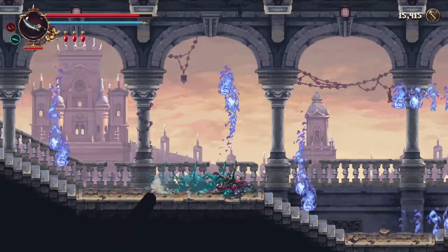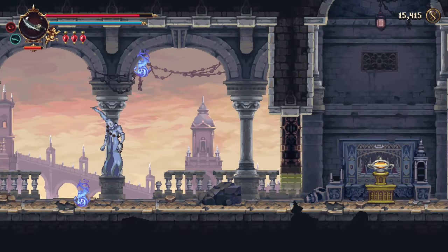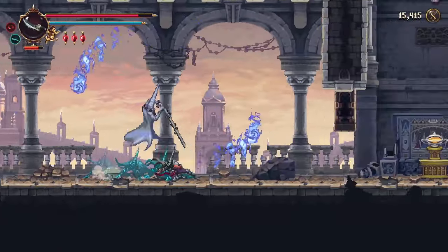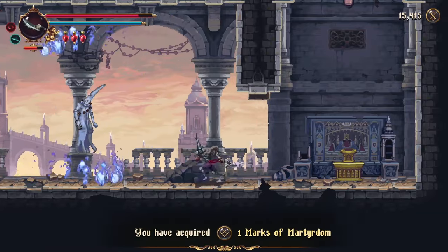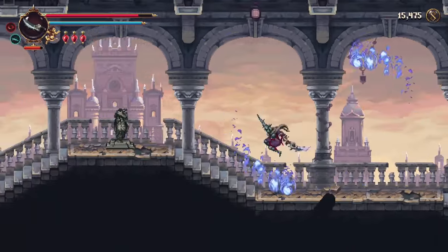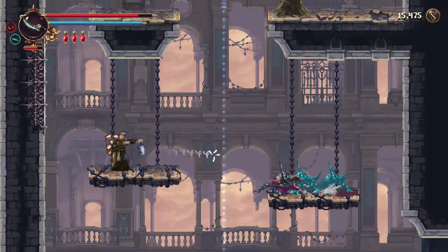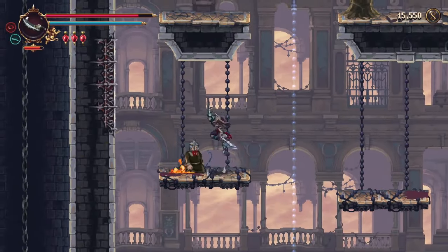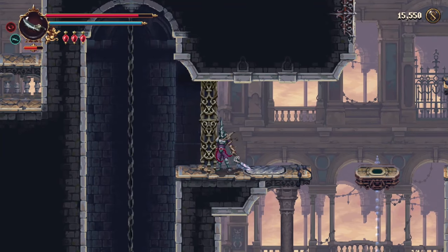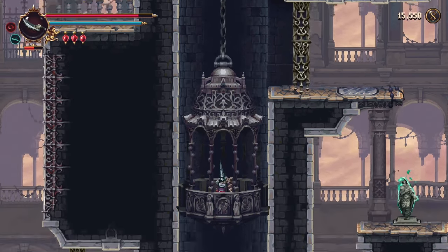Don't forget to trigger that statue - I almost did. Raise that time gate and continue to the right. Almost at the end guys, about three minutes away. Kill the enemies you missed on your way back. Along here and through the left. Kill any alchemists you pass as you make your way up. No need to destroy that wall - it makes a shortcut, but we don't actually need that shortcut ever. I think that's the only shortcut I leave, because when you've got a double jump you don't need it at all.